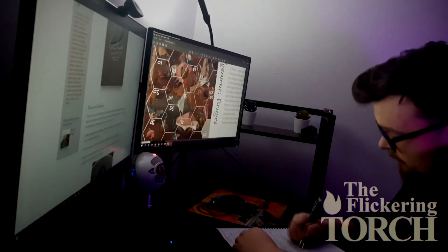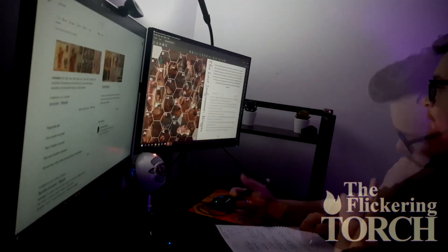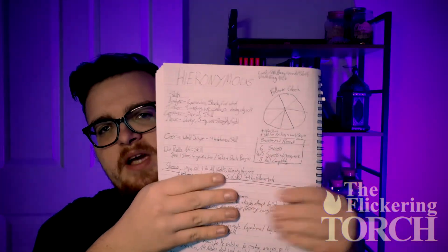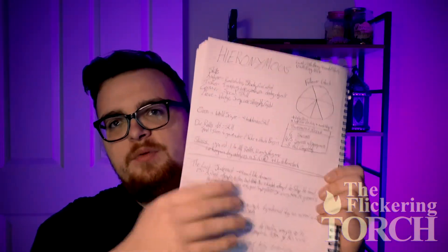Writing it down is a nice middle ground. My notes aren't very long - for Hieronymus, this was my initial page of notes, with the adventure I'm going to run underneath it, so it's about half a page. For bigger systems it's been more. For even simpler systems I can maybe fit it on an index card, depending on how close it is to something I've already played. But you need to write these notes.